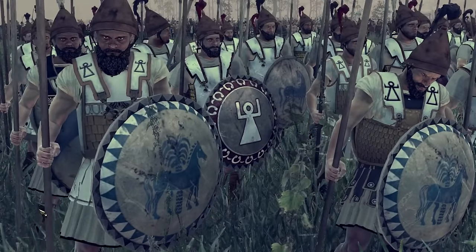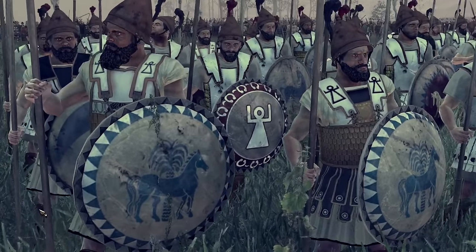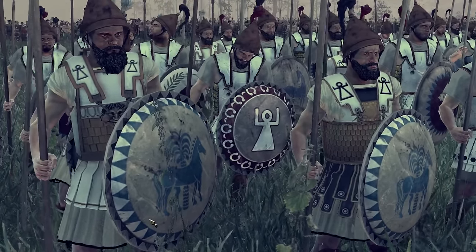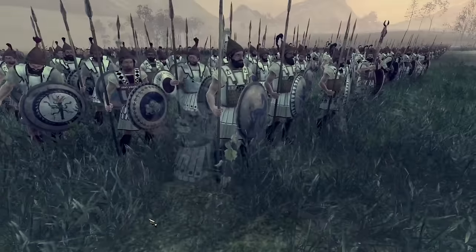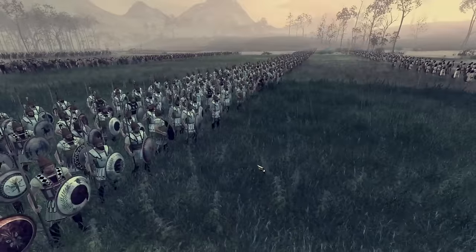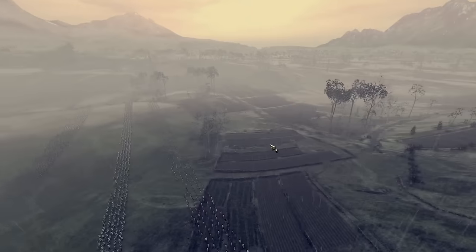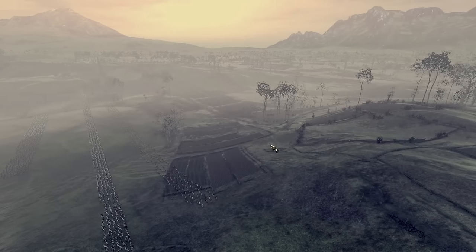Hey, what's up guys, it's Fish here and welcome back to another epic online battle. Today I'm playing Havoc on the Ancient Empires mod for Total War Attila, and we are kind of doing a famous showdown between Hannibal and Scipio. We're not trying to recreate any historical battle — it's just a custom battle where we throw these two generals against each other and see who comes out on top. I'm playing as the Carthaginians and Havoc is playing as the Romans on this really cool Italian hillside map where all the farms are and the rain's pouring down.